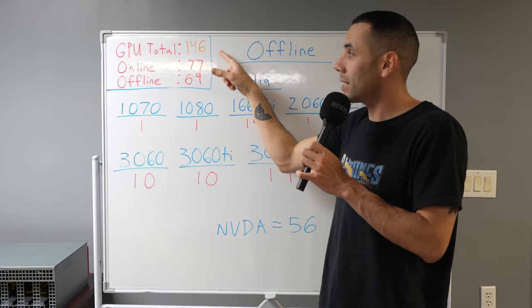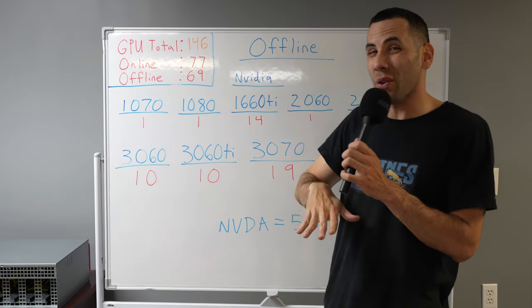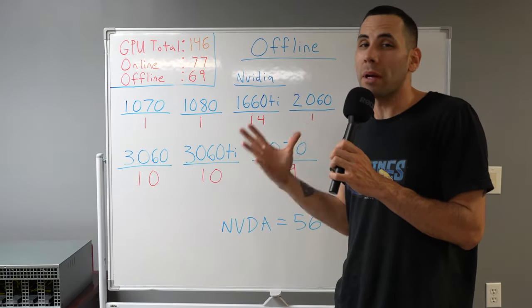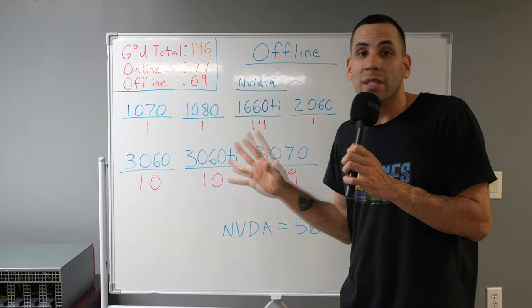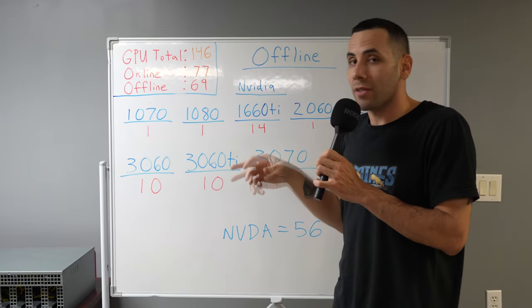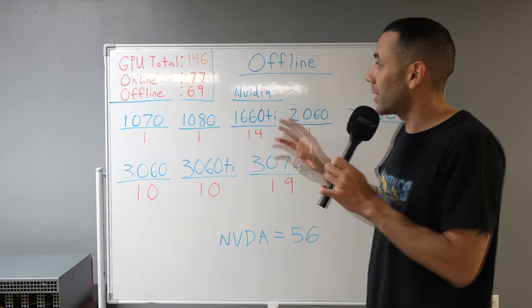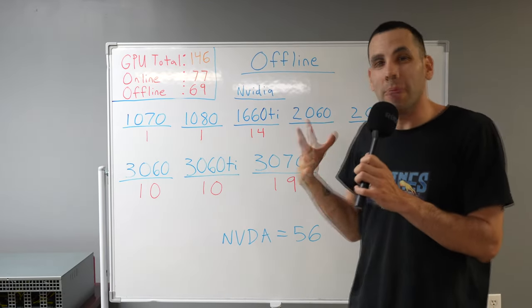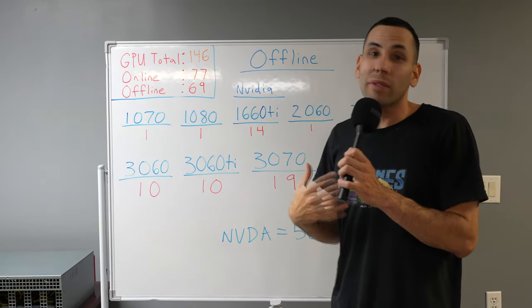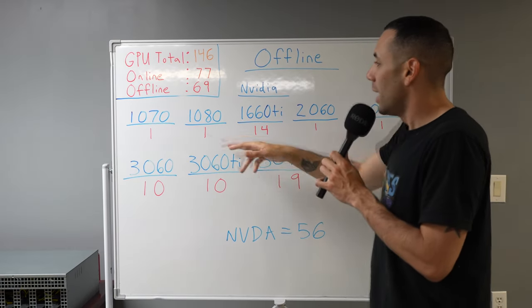Now we're going to get into the breakdown of the entire farm. I have 146 graphics cards currently. I ended up selling, I think 30, maybe 32 throughout the bear run — got rid of all the GDDR6X, anything like that. So 146 GPUs currently: 77 online, 69 offline. Everything here is only the offline because I haven't been keeping track throughout the bear market. We just got lazy — there wasn't a lot of money, didn't really care.